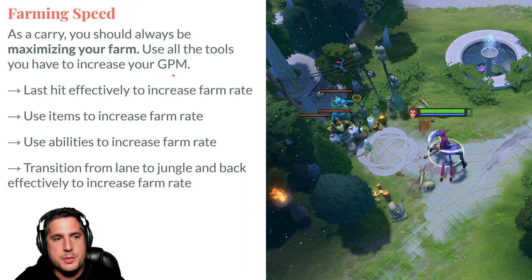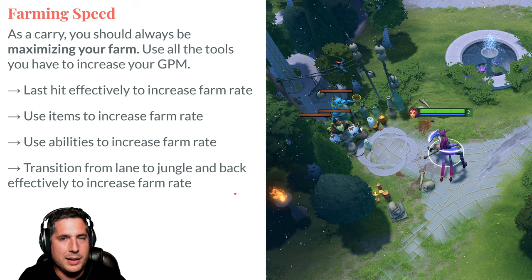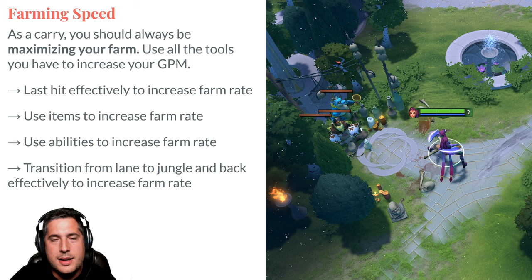The way you increase your farm speed is to last hit effectively, use items effectively, use abilities effectively, and transition from lane to jungle and back to increase your farm rate. That last one comes with experience and is the hardest to learn — it's the big difference between high-rank and low-rank players. Don't go to the jungle early, because there's way more farm available in lane.